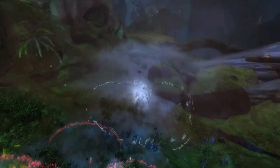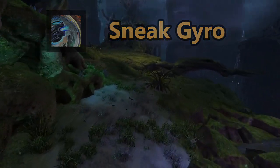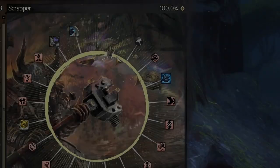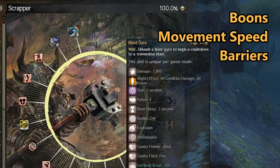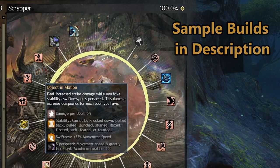The Elite skill is Sneak Gyro, which pulses stealth to the Scrapper and their allies. The trait lines of the Scrapper focus on generating boons, super speed, and concentration. Many of the skills grant might and stability while granting barrier to the Scrapper. Sample PvE and PvP builds linked below.